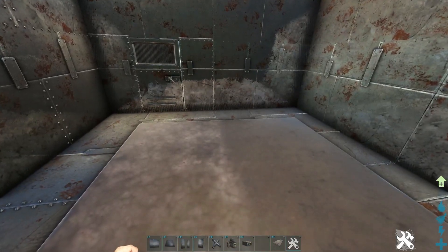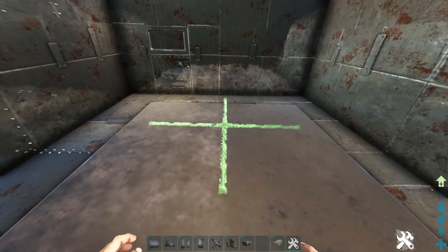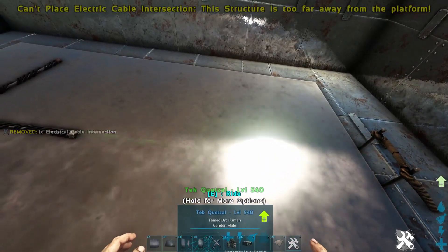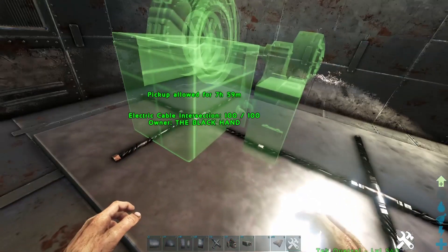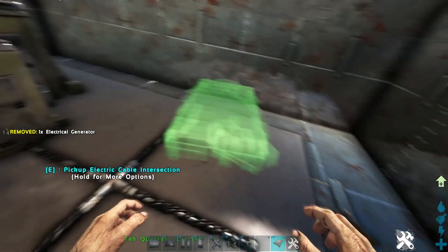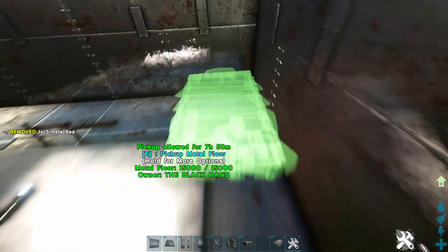Then we're going to get ready to lay down the electrical wiring. I recommend using the intersection pieces — just put two down, then snap the generator to that, and then put two outlets down. You don't need more than two outlets because extra ones take up slots where you could place another turret. I also like to lay down two beds just to be on the safe side.